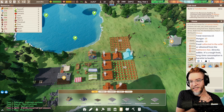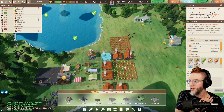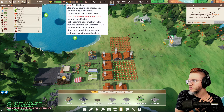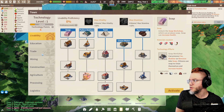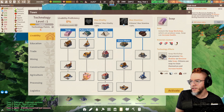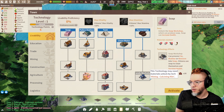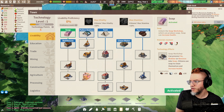Interesting — each house can store things. What a young village. Okay, health. Let's look at maybe what we should do — figure out some health technology. Maybe soap. We'll need cut stone for that. We'll activate soap. And we have five more technology points.